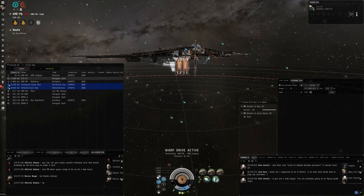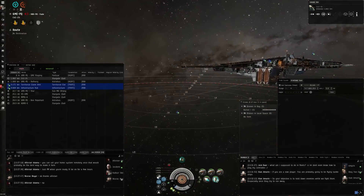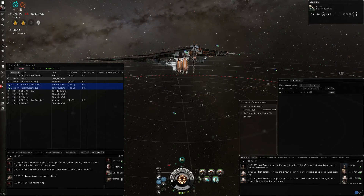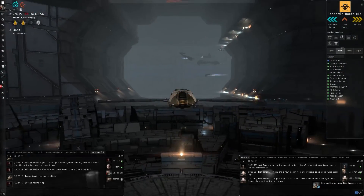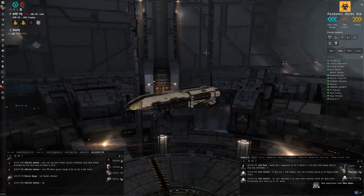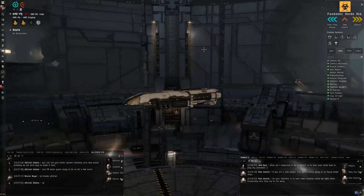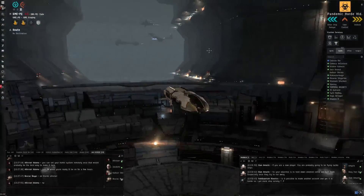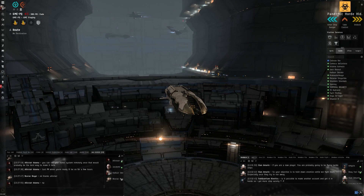Keep in mind that this video is pretty current for our current location in Horde, but where we live and where we go changes regularly. At the very least, this video shows you how to use jump bridges and what jump fatigue is, but where you actually need to go to do PvE might be a little out of date. If you're unsure, ask in newbies what our current ratting pocket is, and people will generally point you in the right direction. You can always ask where jump bridges are or if we have any. Hope this video was useful, and I'll talk to you later.